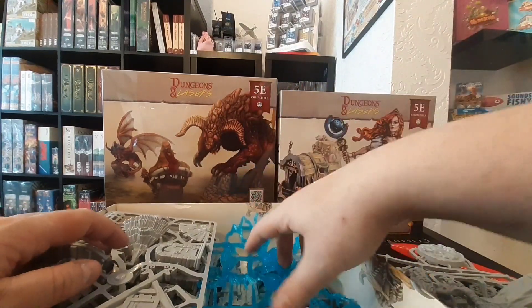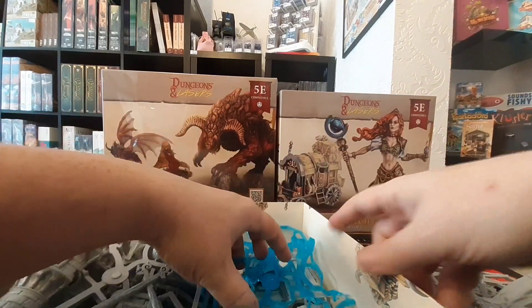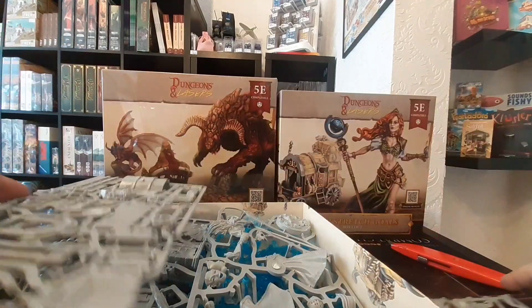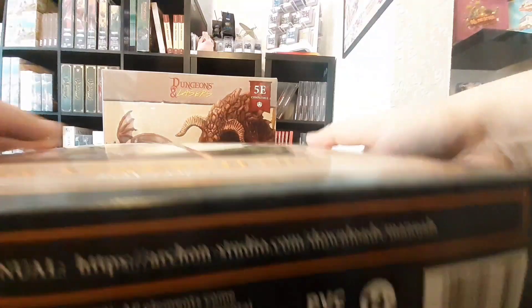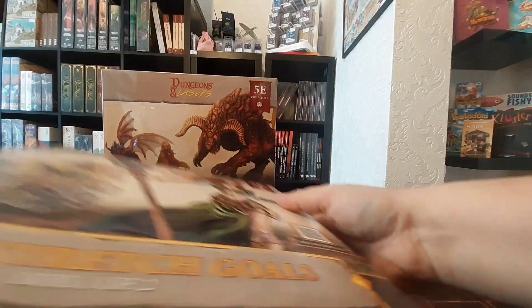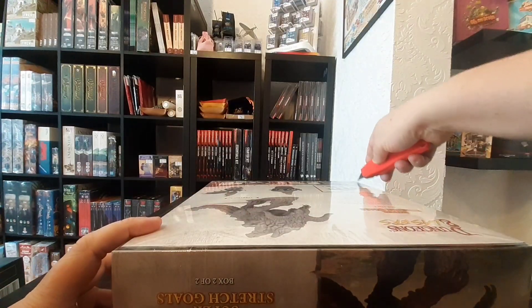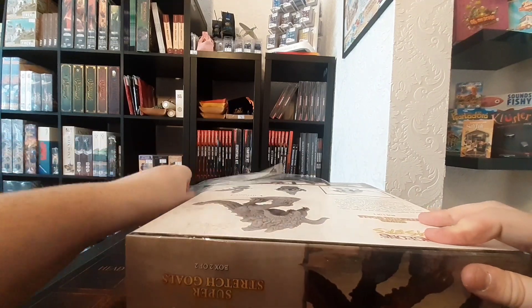It's going to be so much fun putting all of this together with you guys — it'll be a fair task, but it's going to look so cool when it's finally all done. So we're on to our final box, and this one we've got the Tarrasque, the goblin hut, and Thos the young dragon.